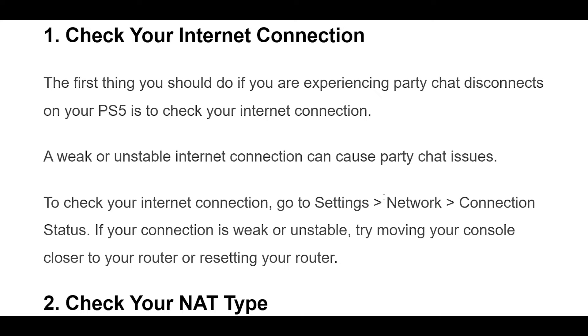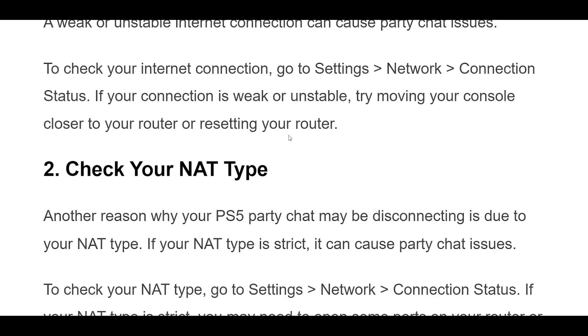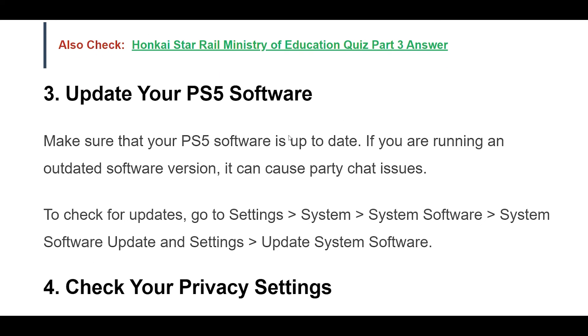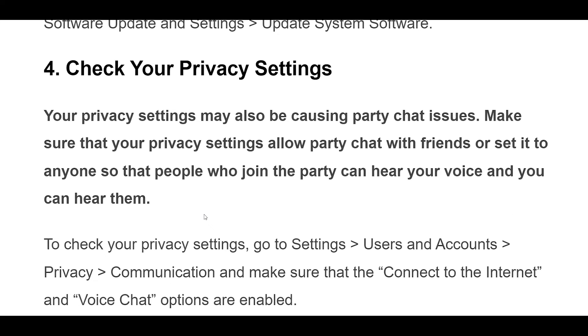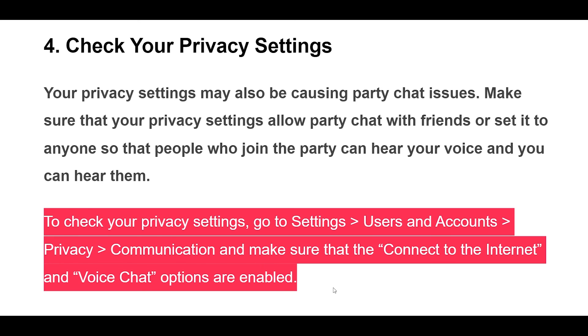Your privacy settings may also be causing party chat issues. Make sure that your privacy settings allow party chat with friends, or set it to anyone, so that people who join the party can hear your voice and you can hear them. To check your privacy settings, go to Settings > Users and Accounts > Privacy > Communication, and make sure that the Connect to the Internet and voice chat options are enabled.